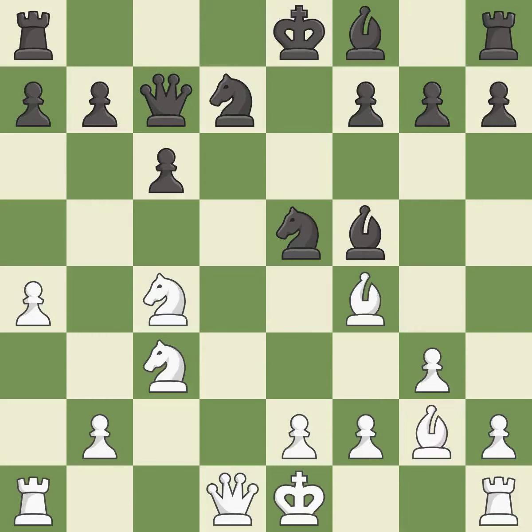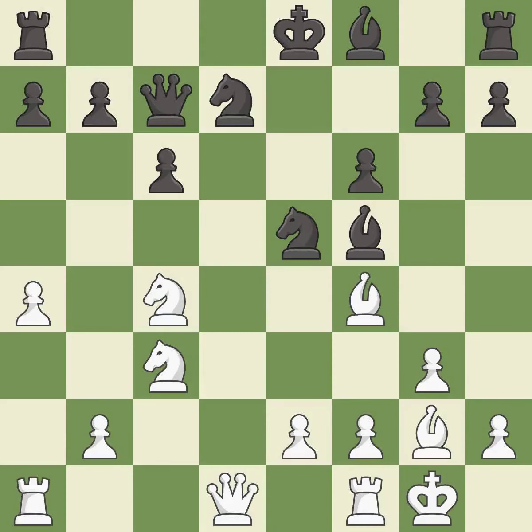Bg2 places the bishop on the long diagonal in a move called a fianchetto. f6 protects the knight and controls the g5 square. Castling gets the king to a safer square out of the center of the board while also developing a rook. Castling kingside tends to be safer because the king is further from the center. It is the last book move.